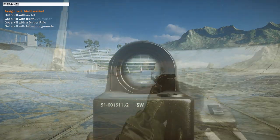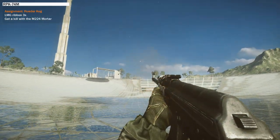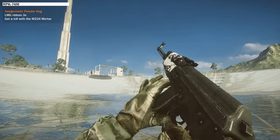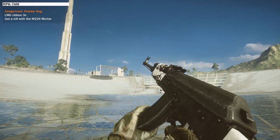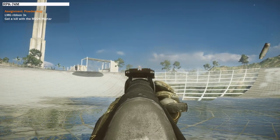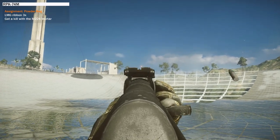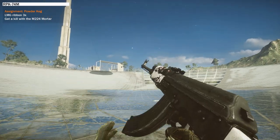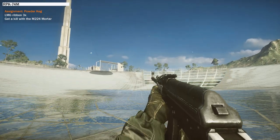Next we have the RPK-74M. This one is simple, however it's only simple if you have the mortar unlocked. In a round you need three light machine gun ribbons and one kill with the mortar. I, however, did not have the mortar unlocked so I had to spend a lot of time unlocking it first. If you've got it unlocked, this one's really simple.